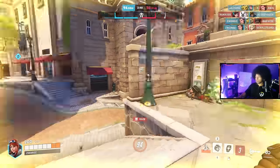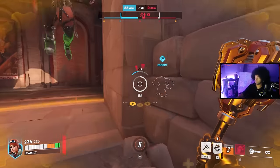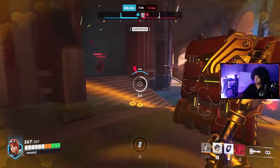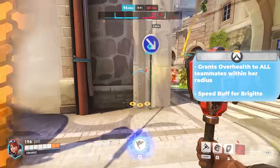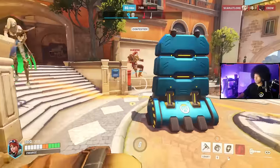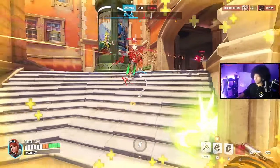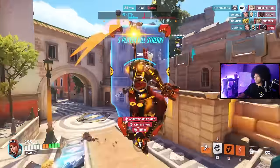The Shield Bash can be used for mobility as much as for defense. Her Rally ultimate allows Brigitte to move faster and grants extra over-health to teammates for a brief period — use it before a team fight to make teammates a bit tankier and able to absorb more damage. Utilizing Brigitte as a frontline support always in the fight is the key to her playstyle, and you'll be surprised at how much damage she can dish out.